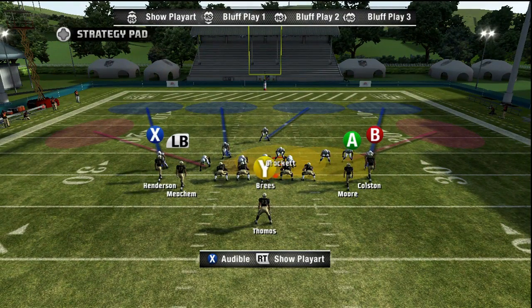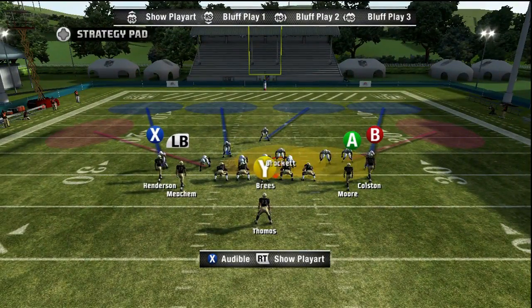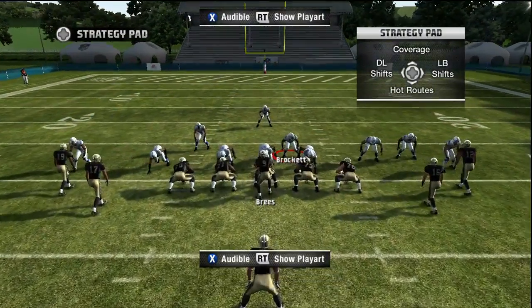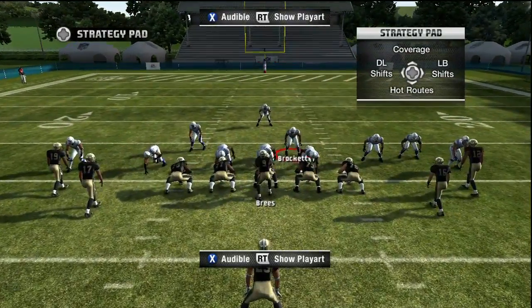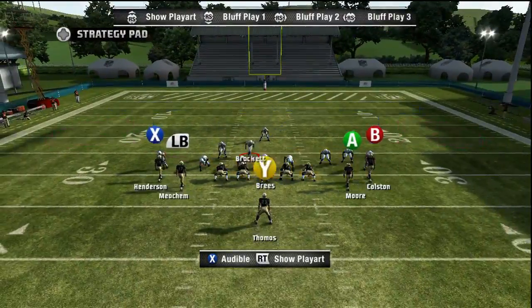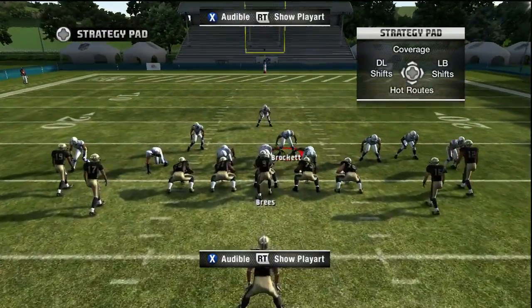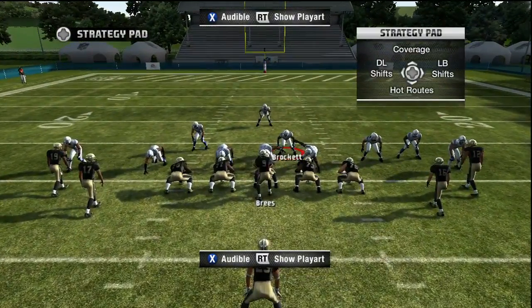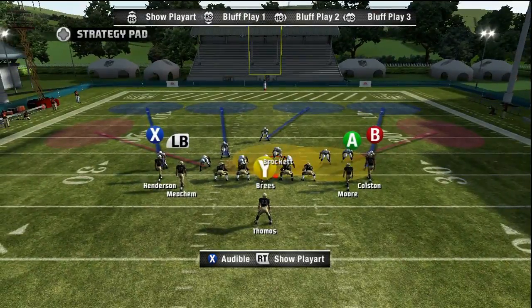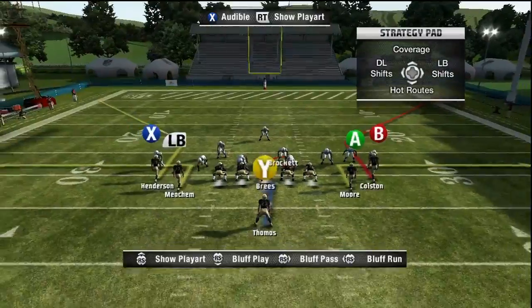Basically what I'm going to do with this middle linebacker who I manually control — there are two reasons why I manually control mainly. If it turns out to be a run play, I can shoot the gap manually and hit the running back in the backfield. Also, if the offense is using a lot of crossing routes or drags over the middle, I can cover them a lot better if I'm playing over the middle than if this is just a normal computer hook zone.